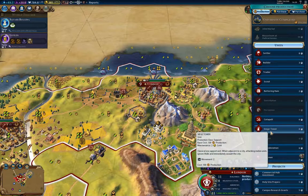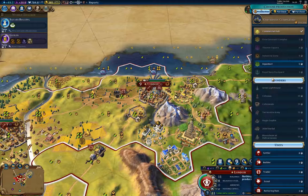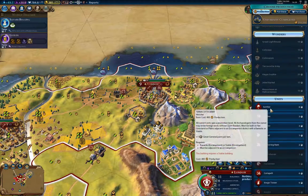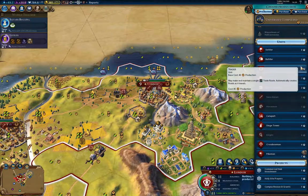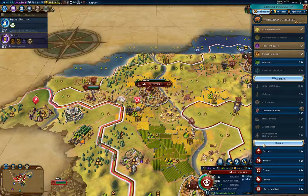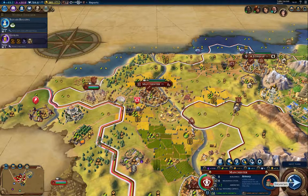I can't build boats here because I can't build a harbor — I need a population of 10, so 11 turns on that. I'll just build the traders then for a few turns — I need them anyway. That's got my workshop out. I'll build the armory there as well.